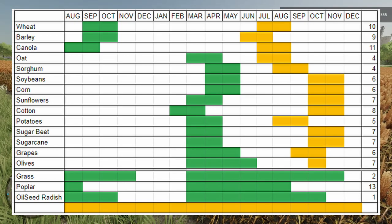Those are the green columns you see right there. Most of those are going to be two months that you can plant; the grapes are three months and olives are actually four months. Moving to the right, the yellow cells are the months that you're going to be able to harvest those crops. The first one you can harvest is barley in June. Next in July we have wheat, canola, and oats. August you're going to have sorghum and potatoes. September you can harvest grapes. October is soybeans, corn, sunflowers, cotton, sugar beet, sugar cane, and olives.